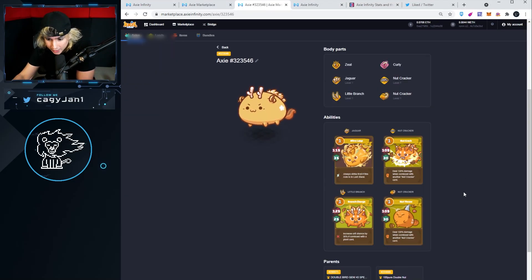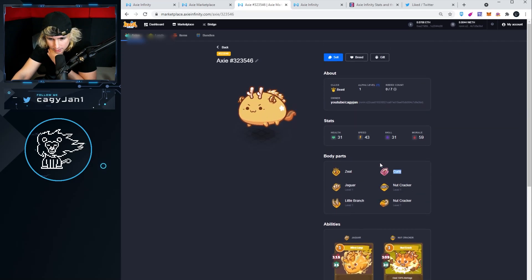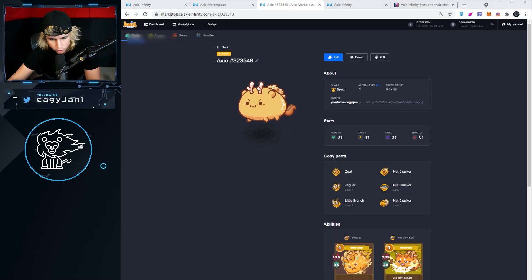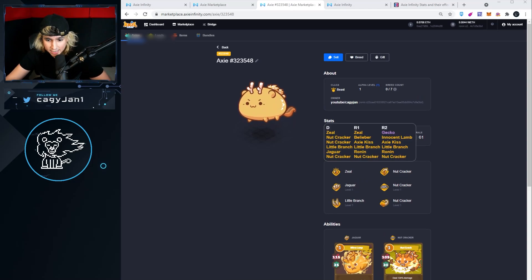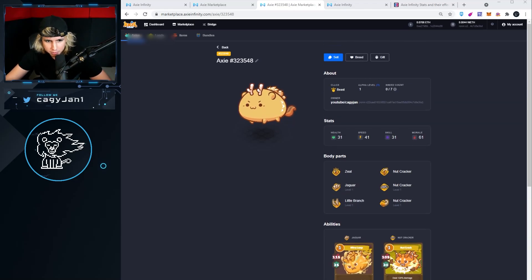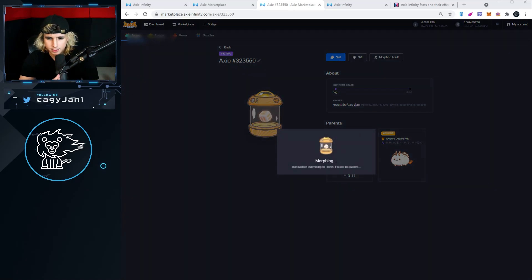That's not bad. The only bad thing is we got an ear that's not pure — it's not six out of six. But it only takes away one HP — definitely not a bad axie. Sorry, didn't go through the morphing process. This is not bad either — there's another jaguar but this one is six out of six. This one's actually fully, fully good!